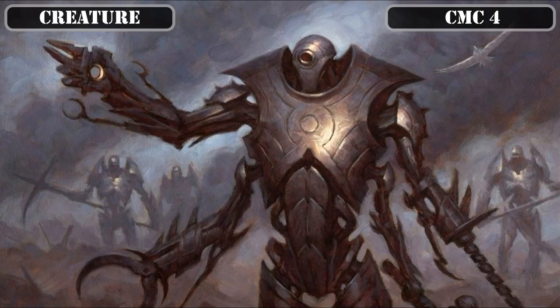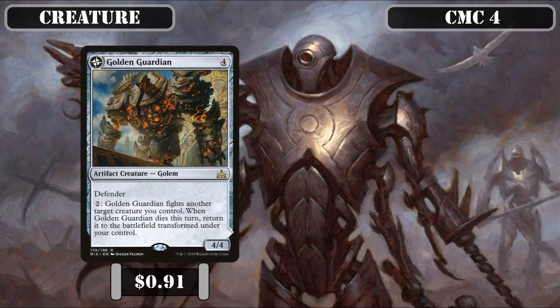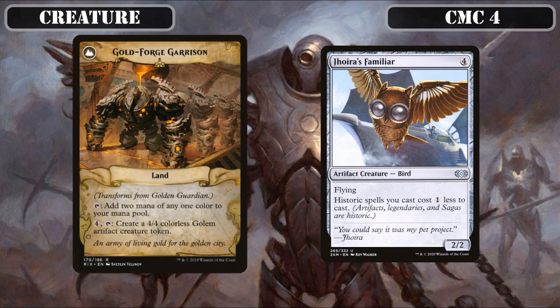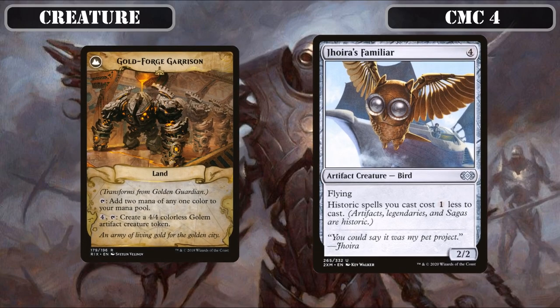The CMC 4 slot brings us Golden Guardian, a 4/4 with Defender that lets us pay 2 to have it fight a creature we control and, if it dies that turn, transforms into Goldforge Garrison — a land that taps for 2 mana of any color and lets us pay 4 and tap it to create a 4/4 artifact creature token. Joira's Familiar is a 2/2 flyer that reduces the cost of all historic spells by 1, providing a blanket minus-1 cost reduction to most of our deck on an evasive body that can swing in once it becomes a Juggernaut.